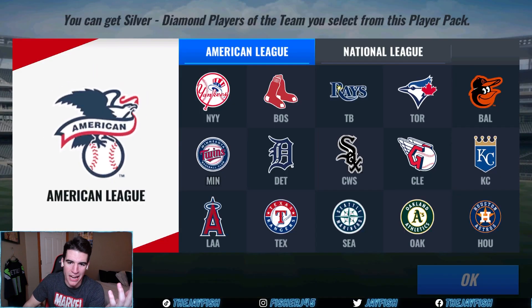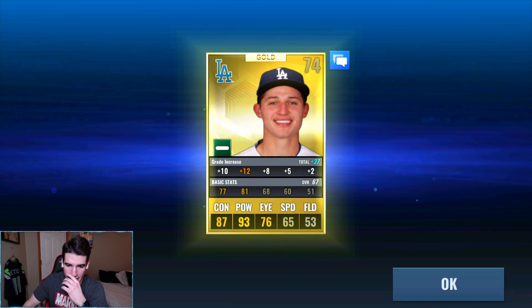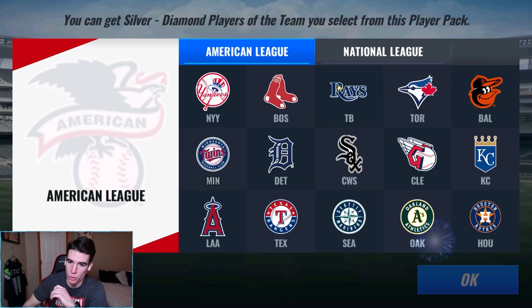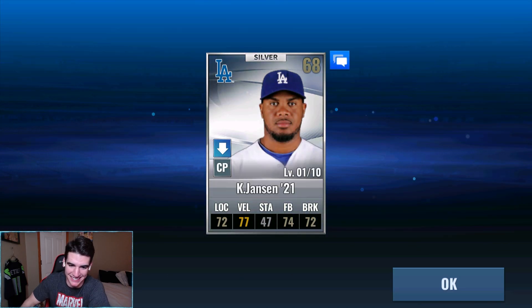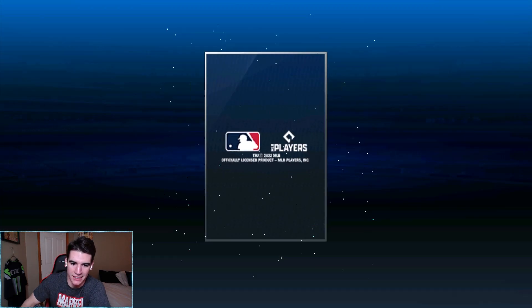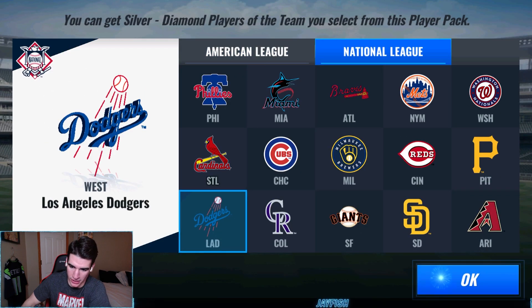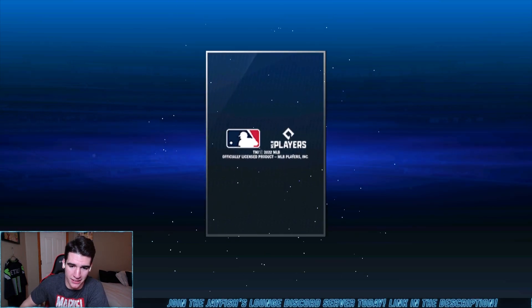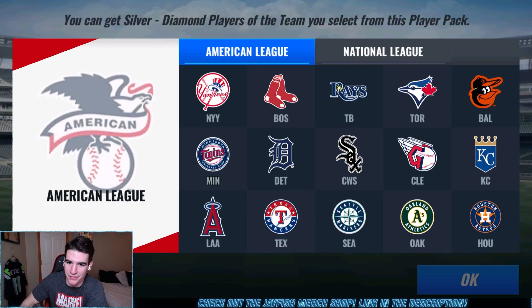Now the seven team select premium packs. Not really looking forward to anything, but a diamond Jake McGee from these would be insane. We still have the team select diamond packs too. Gold right there - Seager 20, his best year, that power is insane. We already have his normal diamond 20 and his signature 20. That team selective signature pack will be coming in about a month - exciting stuff. There's Jansen 21. I'm still a little sore about that silver dupe Jansen we got. Lux - can we get some useful players? None of these guys are useful.